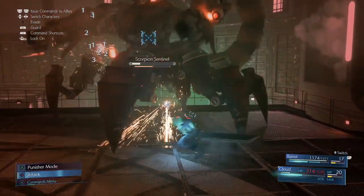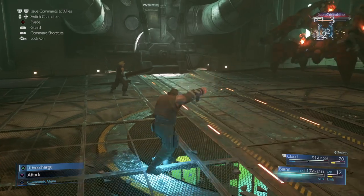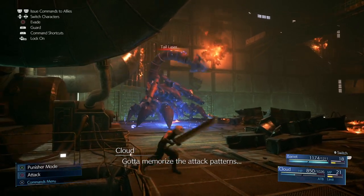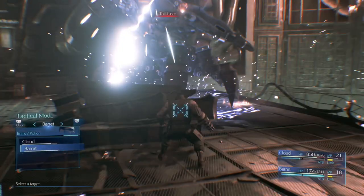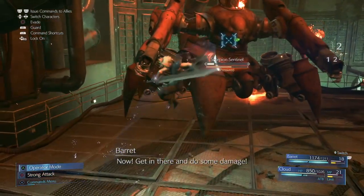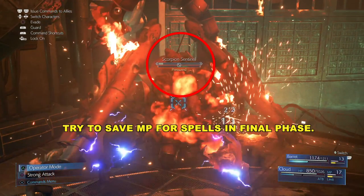When you see the screen is red like that, you've got to try and heal yourself as quickly as possible. The cure spell does heal more than the basic potions, but it also uses MP, so I tend to use the potions just because they're not eating away at the MP — you want to save magic points for your fire spell and lightning. We're probably at about 20% health here, so this is probably the last time we're going to get this opportunity to heal. Once we get that final blast, we're going to be aggressive and get in there. Try to save a few magic points for the fourth phase because that one is tricky.